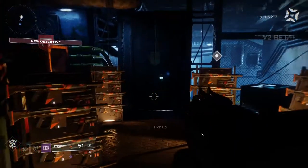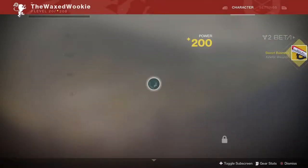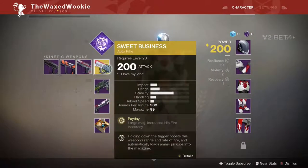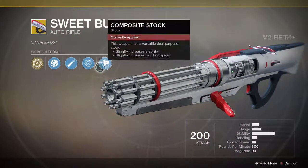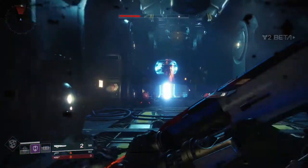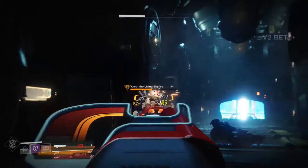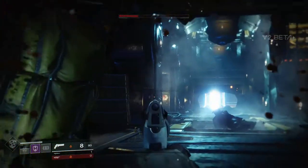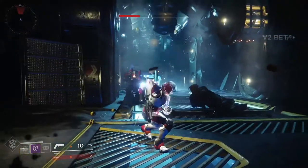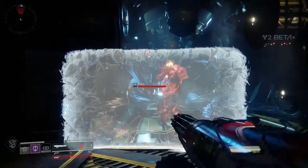Are the exotics different for each class? Yeah, I'm sure they are. The exotic we had with the Titan — Sweet Business — was essentially a minigun, and it was a primary that fired faster the longer you held the trigger. Really handy for PvP, pre-firing around corners, especially combined with the Titan's half-shield for suppressing fire. That thing absolutely melted some of the bigger bosses and ultras — their health bars just plummeted.